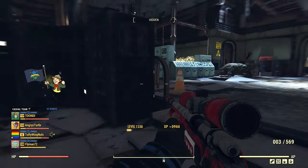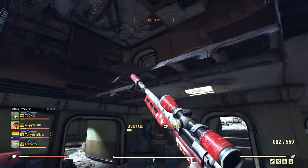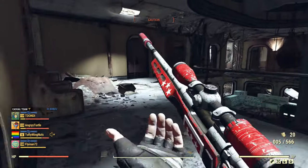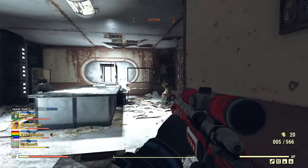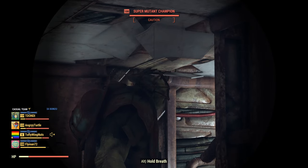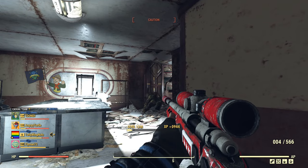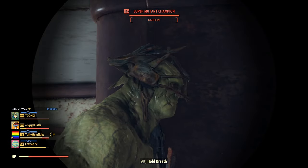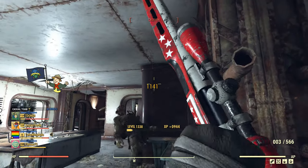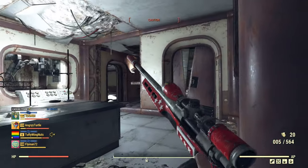I'm getting 1093 damage to the head if I shoot without aiming on those super mutants. To get the damage while aiming bonus, you need to aim first, then when you release your aim, as fast as possible, hit VATS and fire. You can see it was 1141 damage with the bonus. So it is possible — you just need to aim first, then release and quick VATS.